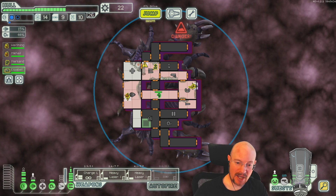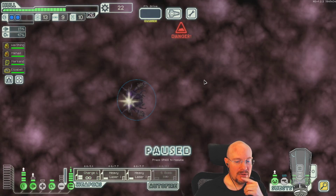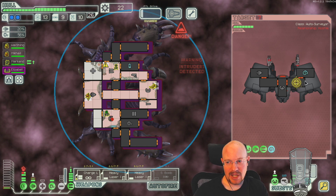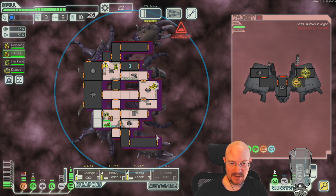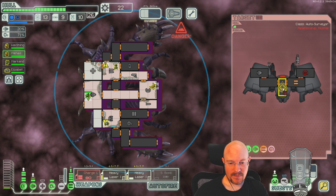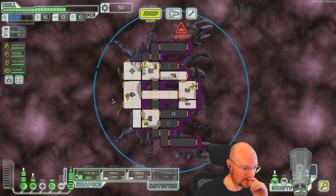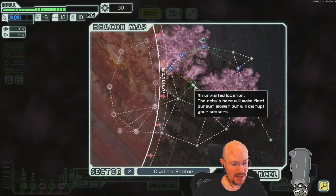One two three four five six seven — we just want to hit all the nebulas I think. Free nebula beacon — it's not a free flagship but it's almost as good. A shieldless ship, he might control the nebula we just got. It's rude — he just got here though. Double reward, double reward — nice.